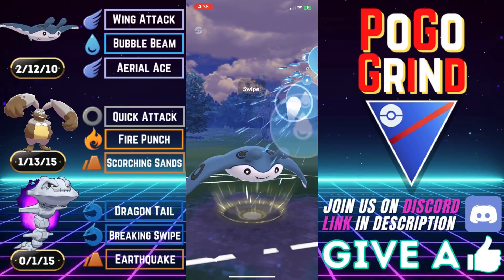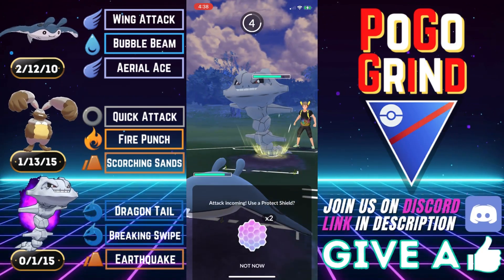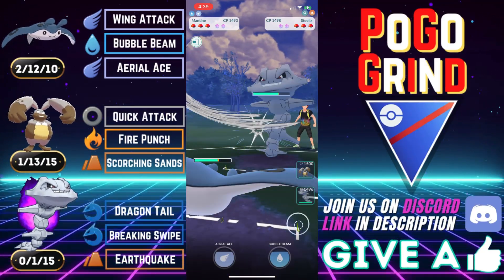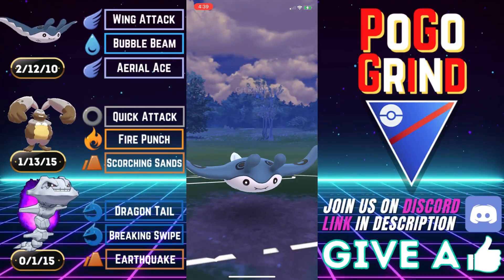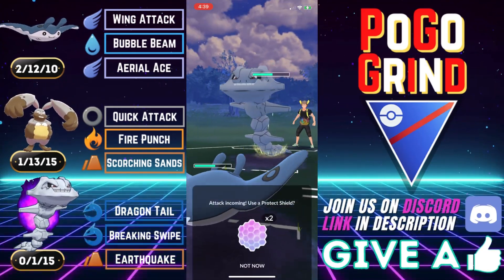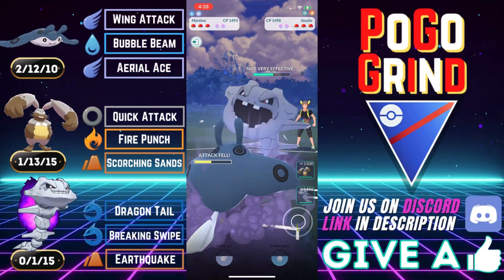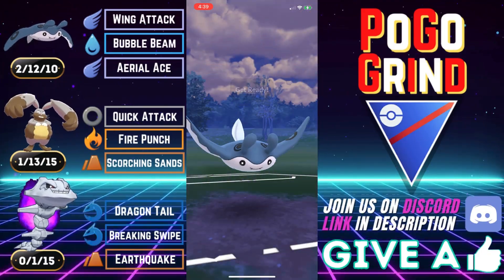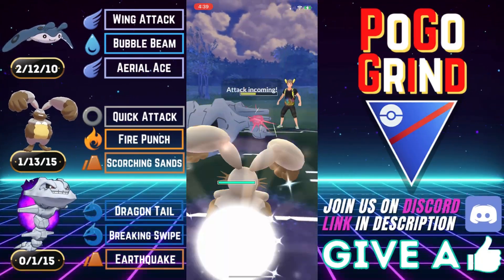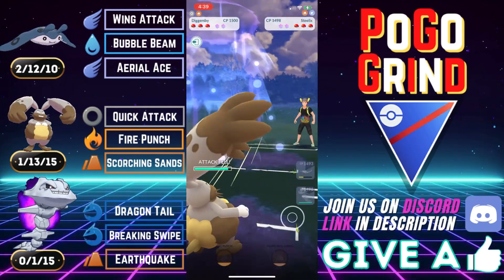Steelix lead here, going to go for a Bubble Beam. I generally recommend Ice Beam on Mantine, but Bubble Beam suits my play style and comes in handy for this matchup. I wanted to get off my debuff before they could debuff me, banking on the fact that most Steelix trainers go on alignment — meaning they throw right when they get to the move. I knew we would win the CMP tie, so we're playing that same strategy again.